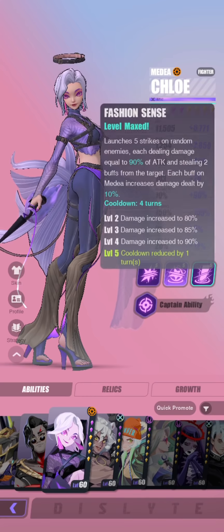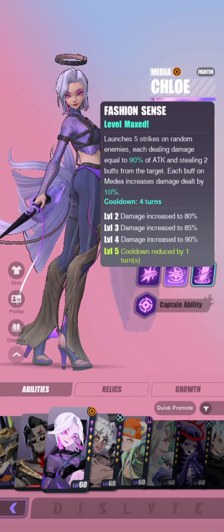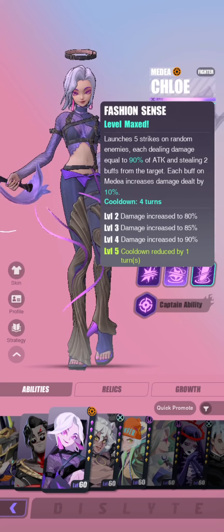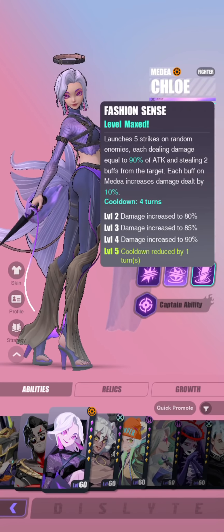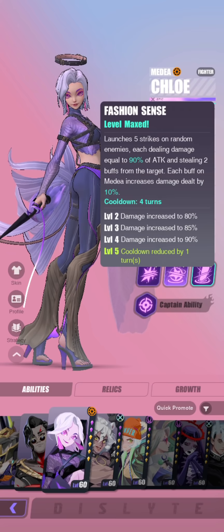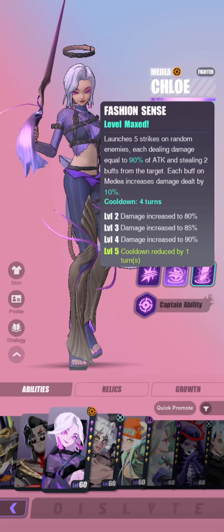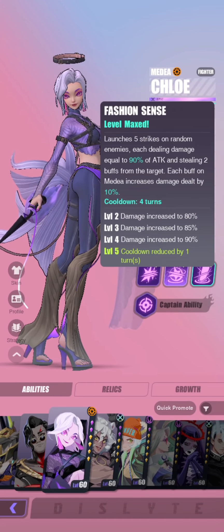Most people will run her third skill first, so let's take a look at it — this is what she's known for. Fashion Sense launches 5 strikes on random enemies, each dealing damage equal to 90% of attack and stealing 2 buffs from the target. Each buff on Chloe further increases damage dealt by 10%. Ideally you want to target enemies with buffs and hopefully the hits bounce onto the correct targets. However, this is strictly RNG, so for PvP I would highly recommend you still aim for their DPS first.